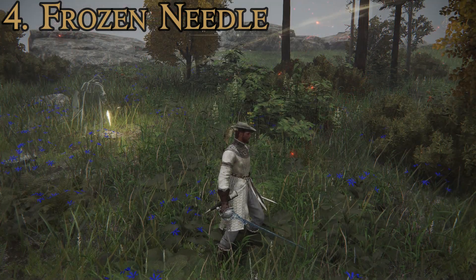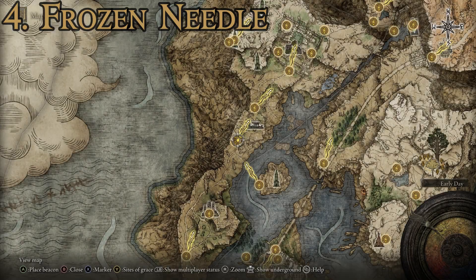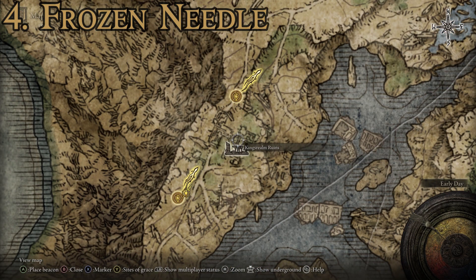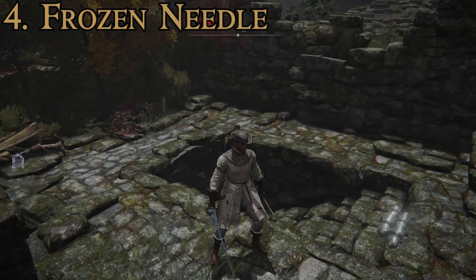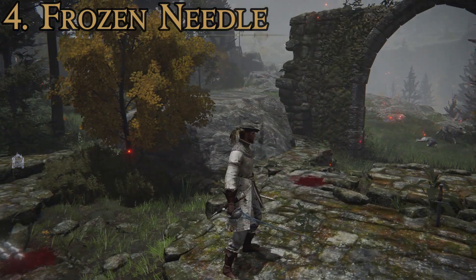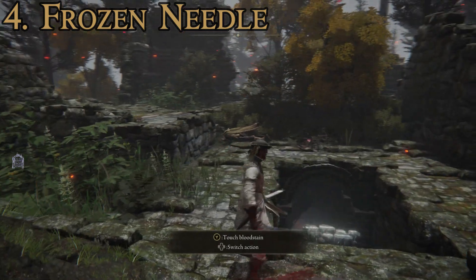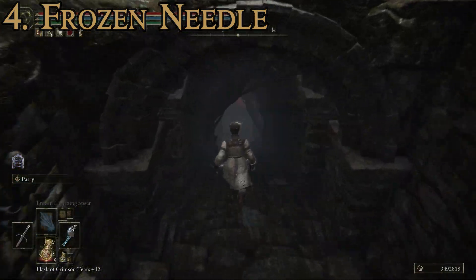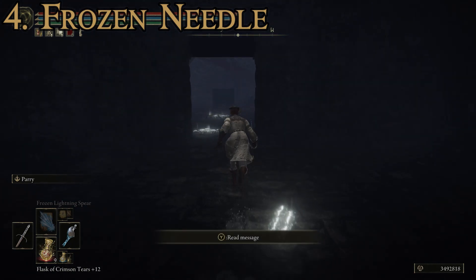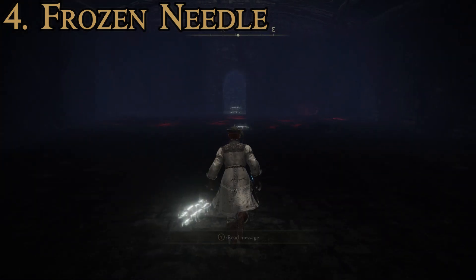I really enjoy this sword — it's a very quick hitter and its special attack is a lot of fun. To get it, head to the Liurnia of the Lakes region and make your way to the northern Liurnia Lakeshore toward the King's Realm Ruins. There are stairs going down that are initially hidden — you have to do a ground attack to open them. There's an archway; you come to the spot between the little raised part and the wall and do a ground attack. Then go down, defeat a decently easy boss fight, open the door, and the sword is inside the chest.